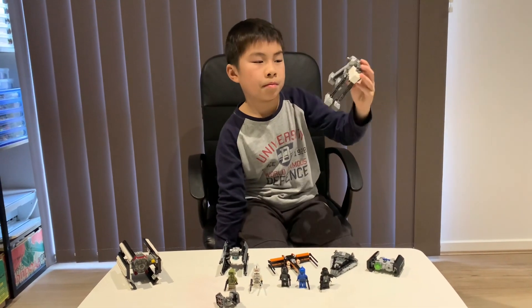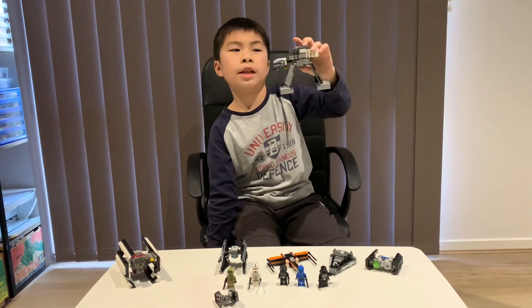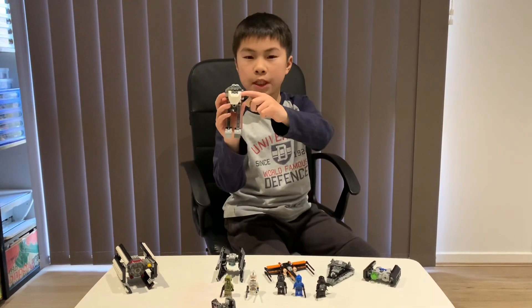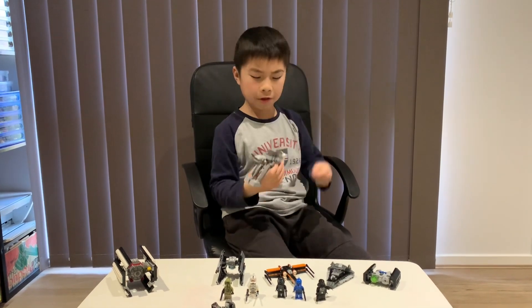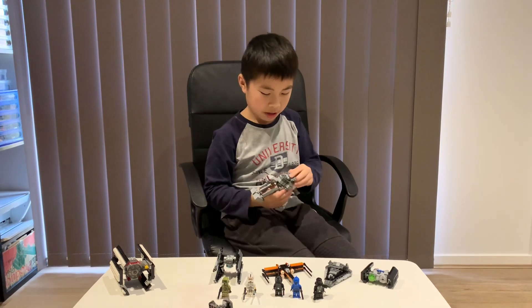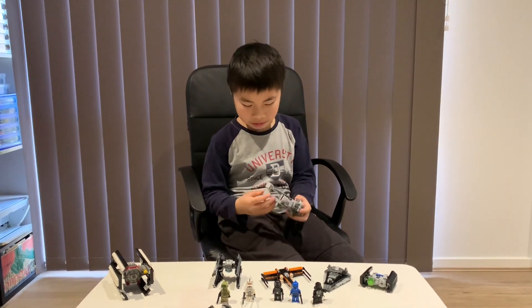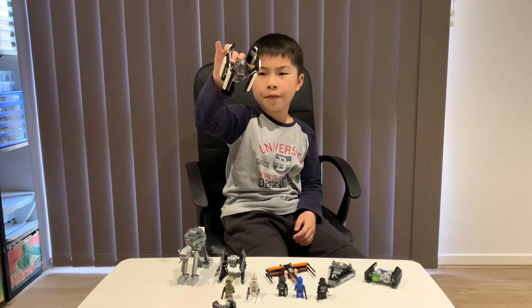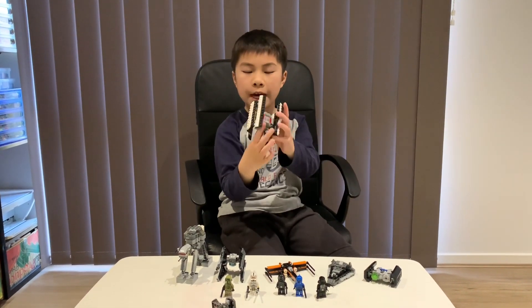The AT-ACT also has doors that open up so drop troopers can parachute down for a surprise attack. Last up we have a minifigure-sized TIE Advanced One, which is the one that Darth Vader has.